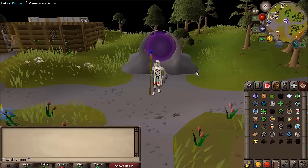For the last and final method, what you can do to obtain soft clay on an Iron Man account is by exchanging your nuggets for soft clay at the Motherlode Mine. Once you get yourself a ton of soft clay you can simply start making tabs with that.